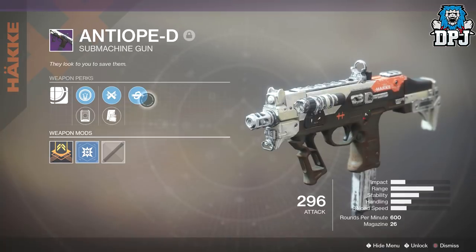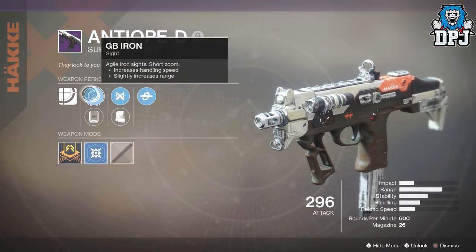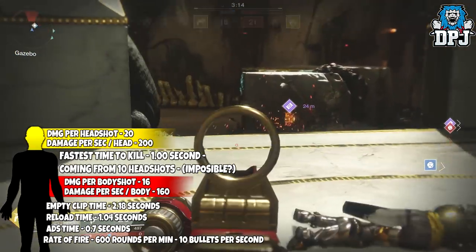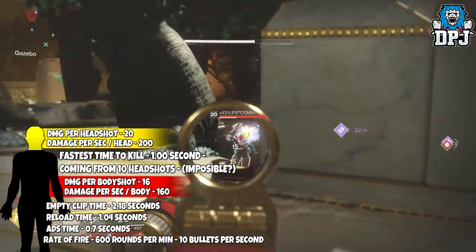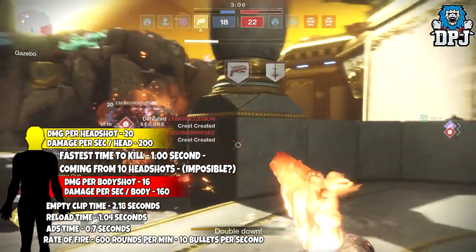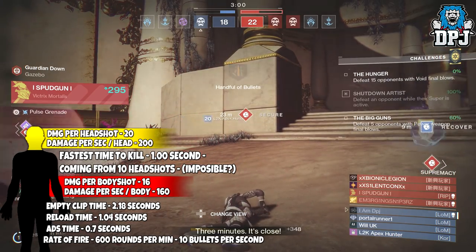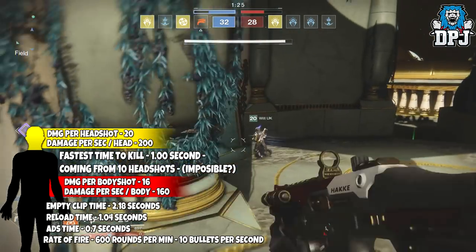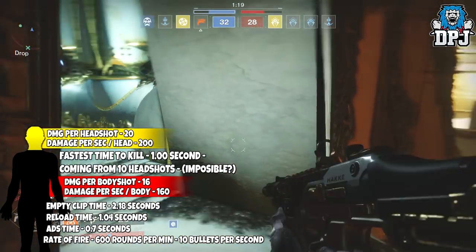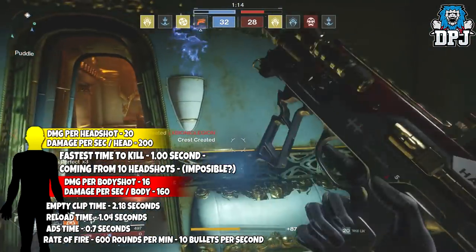More about the actual SMG itself. Perks on it: we have Kill Clip, Ricochet Rounds, Tactical Mag, GB Iron, and SC Hollow. On screen now you can see an in-depth look at its stats. It shoots 600 rounds per minute and has a magazine size of 26, so it shoots 10 bullets per second. It will do 20 damage to the head and 16 to the body, so damage per second is 200 to the head and 160 to the body. The fastest TTK possible with this weapon is 1 second, though you have to land all 10 headshots in a row. It empties its entire clip in 2.18 seconds, with a reload time of 1.04 seconds and an ADS time of 0.7 seconds.